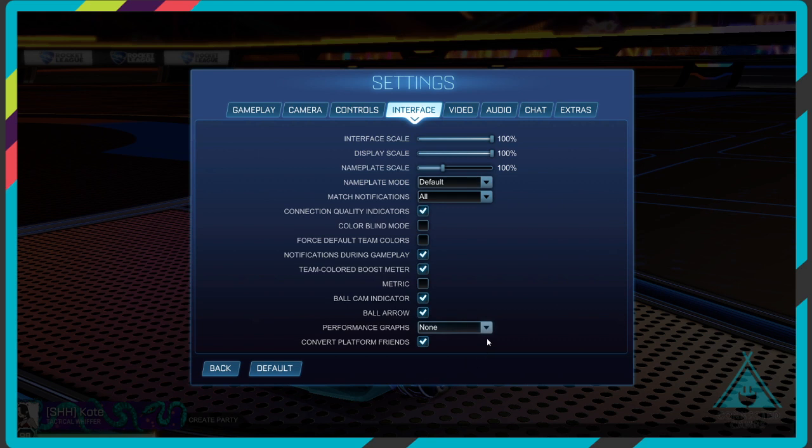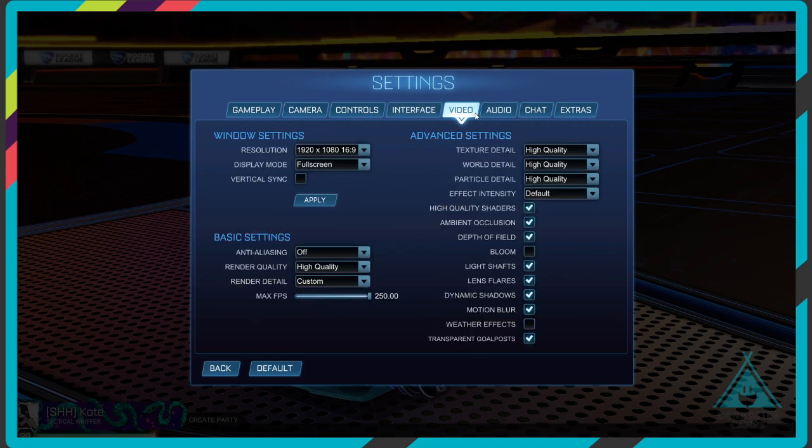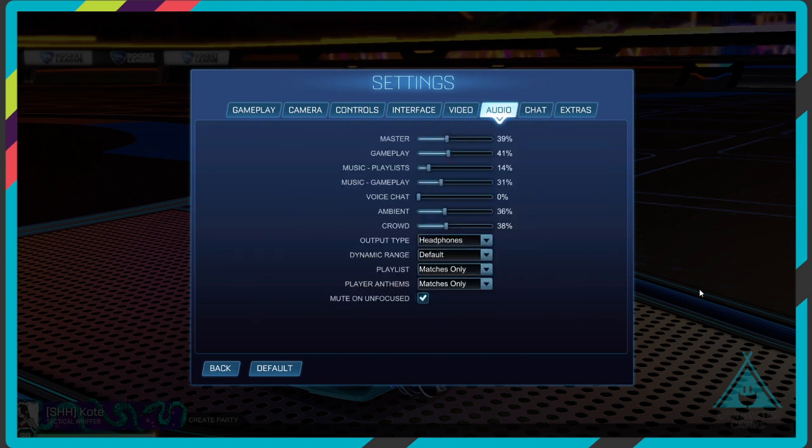Interface is pretty basic, nothing you really need to change. Video is customizable to you. I got a brand new computer because my old one died, so now my settings are actually really nice. You want to be having a decent FPS above 60, or at least above 100 — currently mine is set to 23 to 25. The more you uncheck visual settings, the better FPS you'll have.